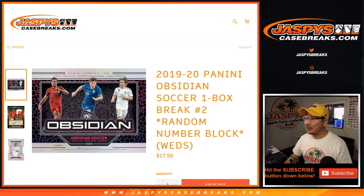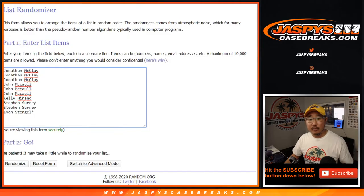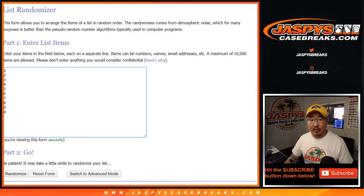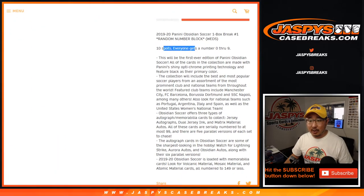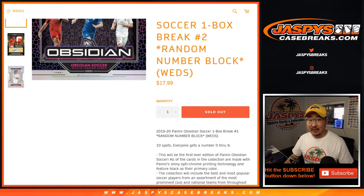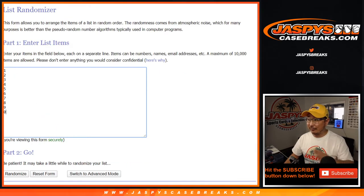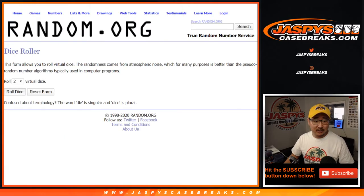Happy new release day everybody! Here's a brand new release — 2019-2020 Panini Obsidian Soccer. This is a one box random number block break, number one, coming from a fresh case. Big thanks to these folks for getting into the action. If you're familiar with Obsidian Football, it's the same design except for soccer. Let's roll it!